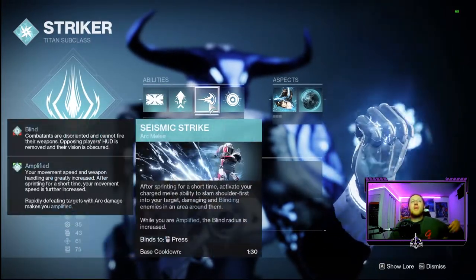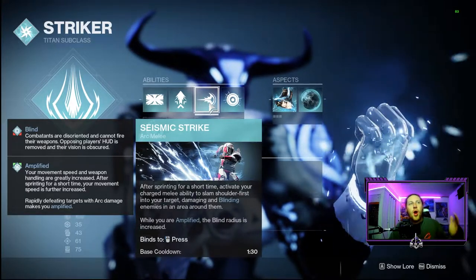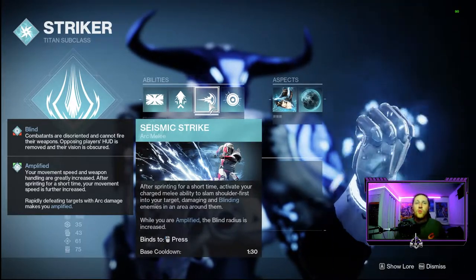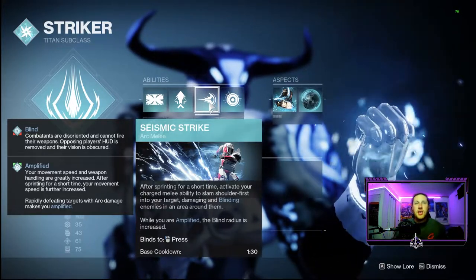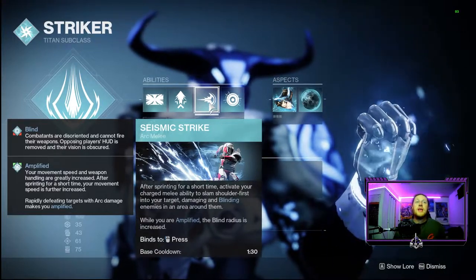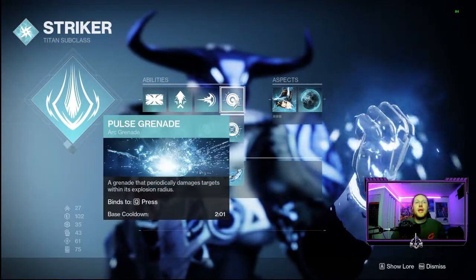I'm using Seismic Strike shoulder charge for our melee so we can blind enemies with that AoE damage. When we're amplified, the blast radius for the blind increases, and we do get amplified with Arc pretty instantly just by defeating Arc targets with that damage.